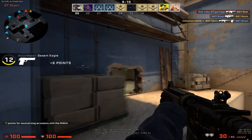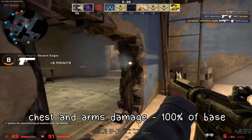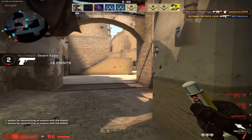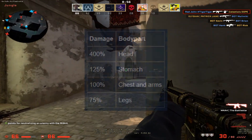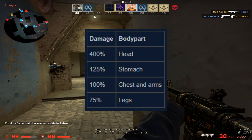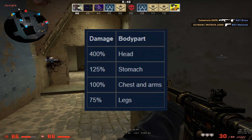Each of these parts take varying damage values. The chest and the arms deal 100% of the base damage. For example, the AK has a base damage of 35, so it deals around 35 damage to an unarmed opponent to the chest and the arms. The damage modifiers for various parts of the player model are shown here. A shot to the stomach can be more deadly than the leg when the opponent has no armor, and of course headshots are the best.